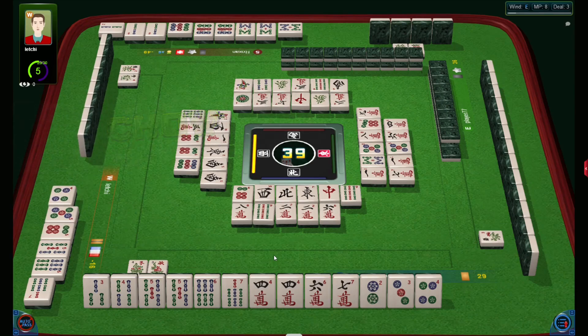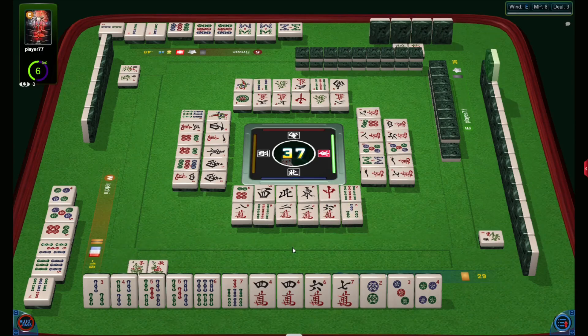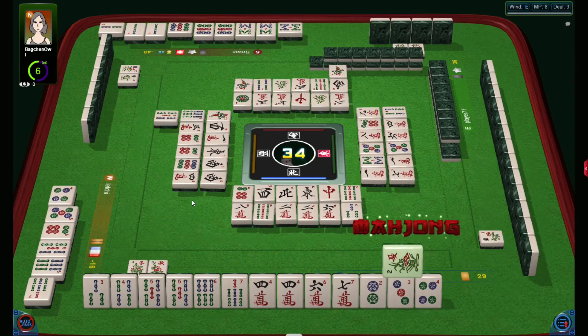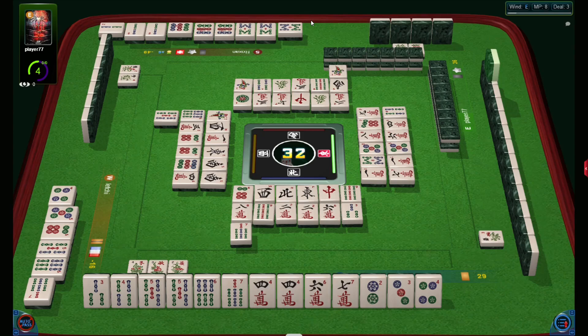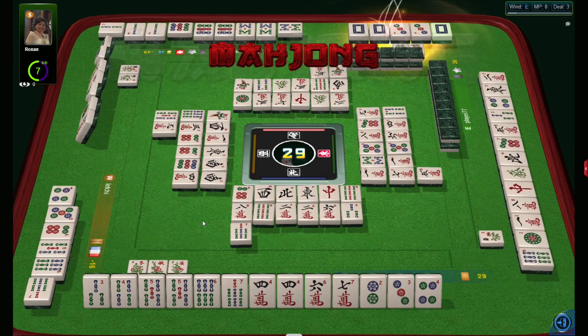Now I can win from the wall only and I'm not sure that two can be safe. Three bams with those pungs — you never can tell what people collect. But if she collects pungs she may discard eights. Seven is safe — she discarded it once and I have another — no, I can't win with it from discard. White goes to the opposite — yes, reversibles, all pungs.